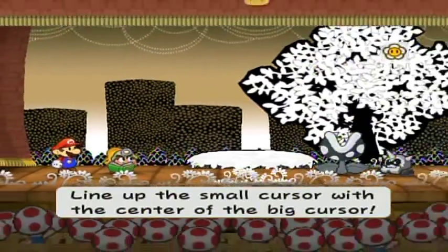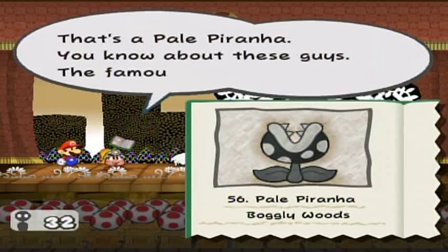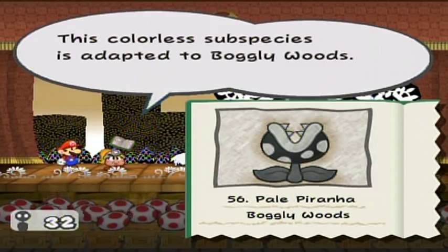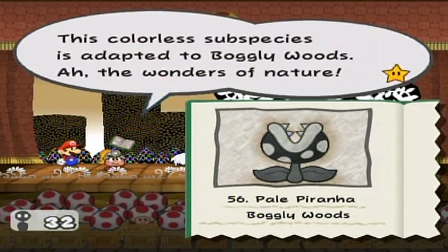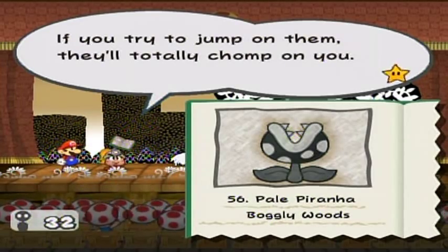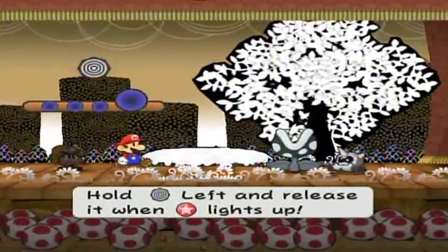I would also like to demonstrate stylish moves. You notice that there was a little exclamation point right after I lined up the cursor? Well, that's another time for you to press the A button and do stylish moves. When you do stylish moves, that increases the star points you'll get from your action commands. And you can find out how to do these stylish moves with that badge that I got — the Timing Tutor — that I spent 120 coins for because I really wanted to show off the stylish commands. Anyway, that's a Pale Piranha. You know about these guys — the famous piranha plants.